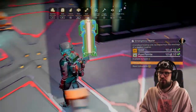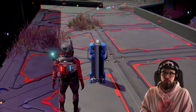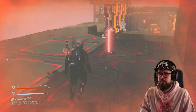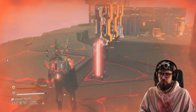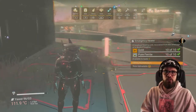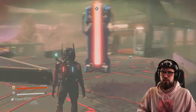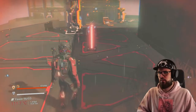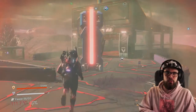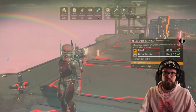The emergency heater costs 10 gold and 10 pure ferrite. On derelict freighters these are scattered around to keep you warm, but they also work on your bases — and not only in cold climates, but in every climate. In this example, during a superheated storm, turning on the heating unit stops my shield from draining and fills it back up. It's also worth noting that changing the size of the emergency heater changes the radius of its effect — the enlarged version protects you several meters away, while the normal version only covers about a meter around the pillar.